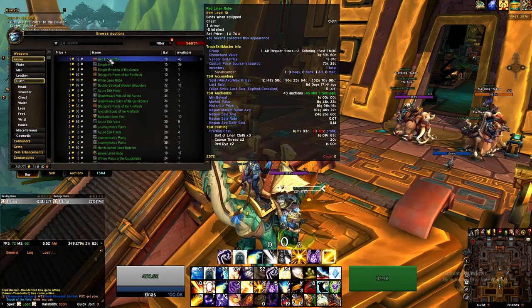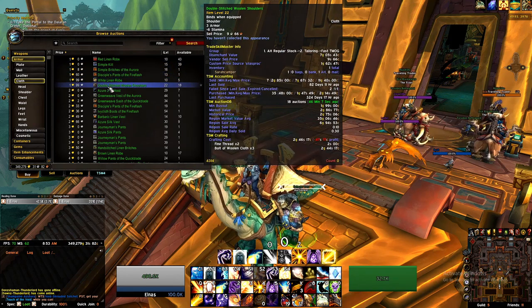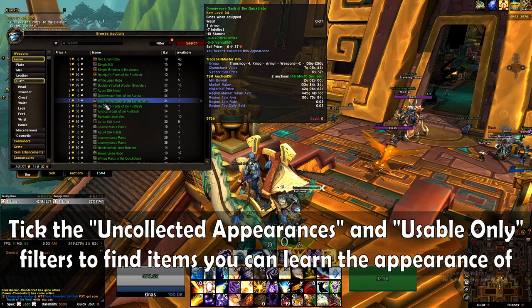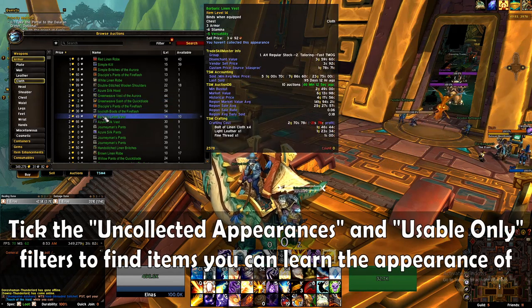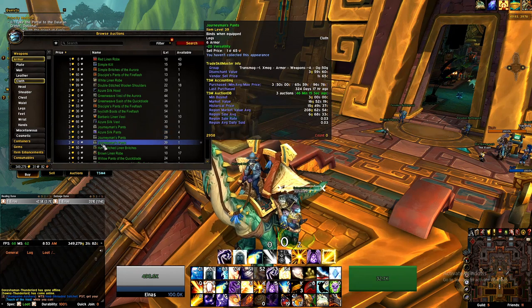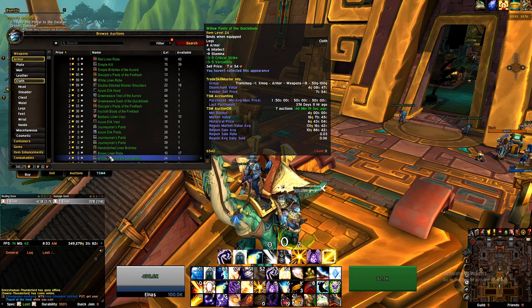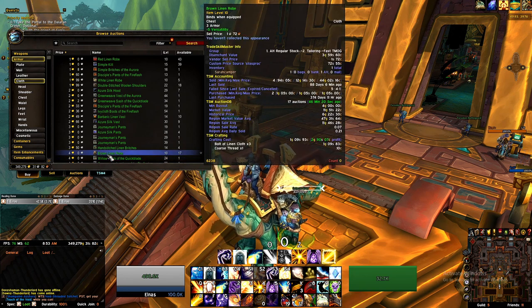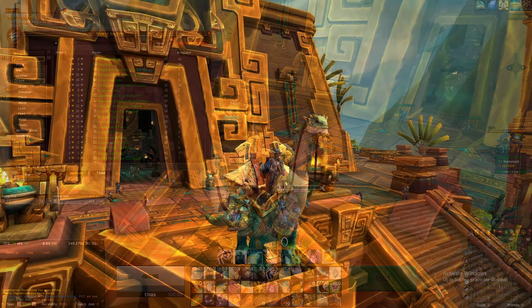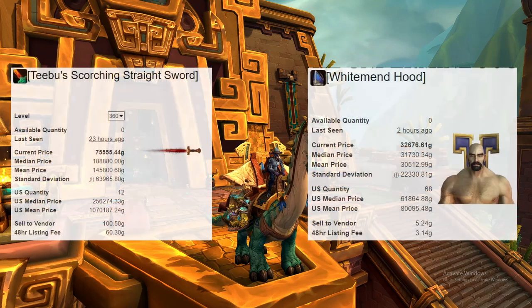After you've decided what raids and dungeons you want to run, the next easy source of transmog is from the Auction House. This requires you to have a little bit of gold, but if you're running old raids and dungeons for tier sets, you're going to get a lot of useless and duplicate drops that you can vendor for a steady gold income. Just open up the Auction House, go to armor, click your armor type, search, and sort from the lowest to highest price. You can also tick the boxes for uncollected appearances and usable only to get just the pieces you can add to your wardrobe. Depending on your server size, hundreds to thousands of items will appear and you can quickly scoop up a ton of new appearances you don't have for some pretty cheap prices. Some of these items are just okay looking, but there are some pretty fantastic looking BOEs that can round out specific aesthetics. As you get more gold, you can save up for some of the more expensive transmog items — things like Tibu's Scorching Straight Sword or the White Manhood can be sold for tens of thousands of gold.